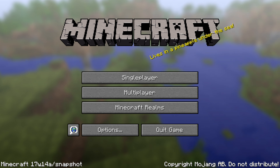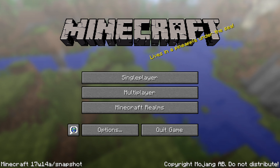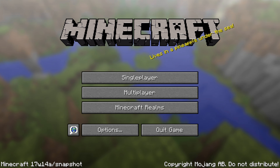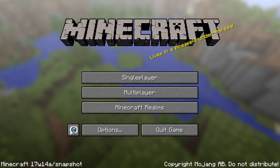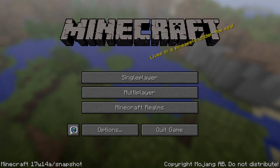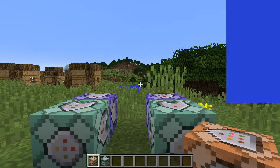In terms of technical stuff, because the previous version updated Minecraft to Java version 8, this version has been able to upgrade a bunch of the libraries that the code uses. This probably doesn't mean much to you unless you are a modder, in which case it might. For map makers, the recipe command had a bunch of problems with error messages not showing correctly.